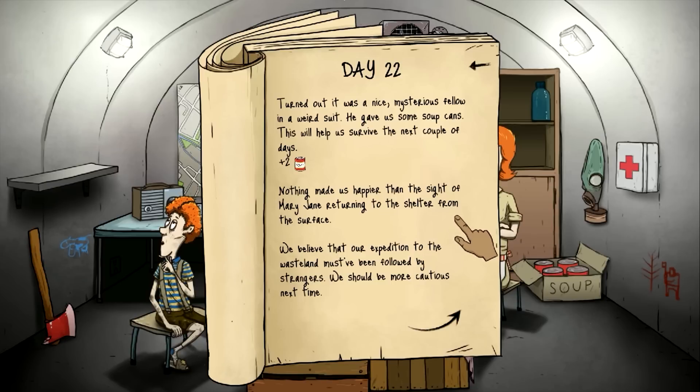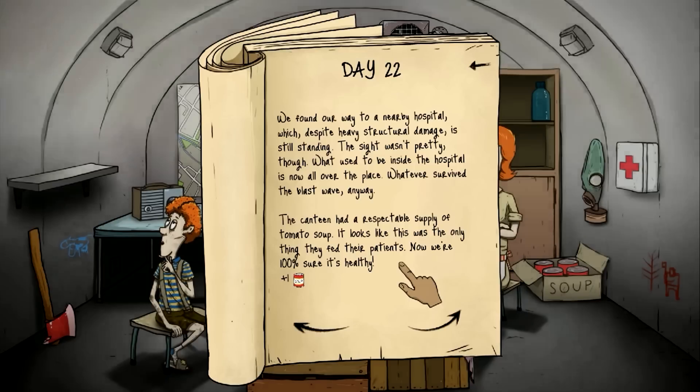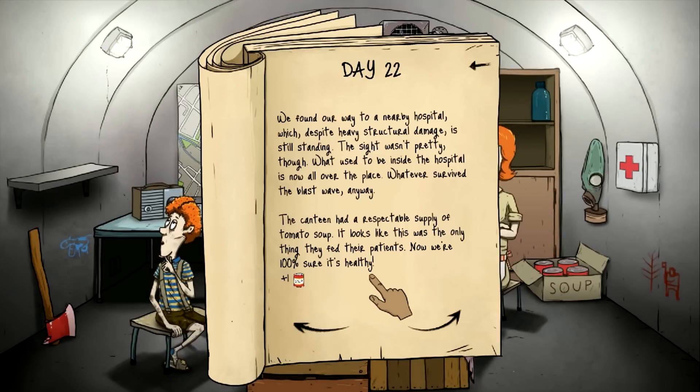Nothing made us happier than the sight of Mary Jane returning to the shelter. We believe our expedition to the wasteland must have been followed by strangers — we should be more cautious next time. We found our way to a nearby hospital which, despite heavy structural damage, is still standing. The canteen had a respectable supply of tomato soup — it looks like that was the only thing they fed their patients. There were plenty of bottles of liquid in one of the wards — peroxide or not, water is water and beggars can't be choosers. It wasn't hard to find a first aid kit — after all, it is a hospital. Plus one on the first aid kit. One of the surviving hospital beds had a gas mask hanging on it.